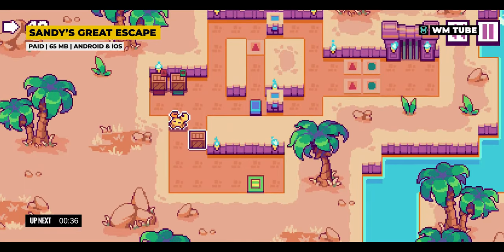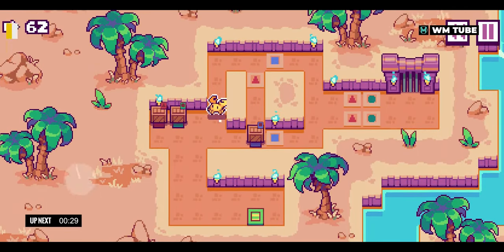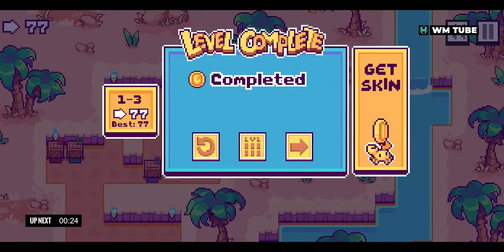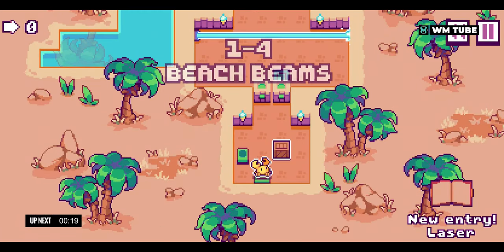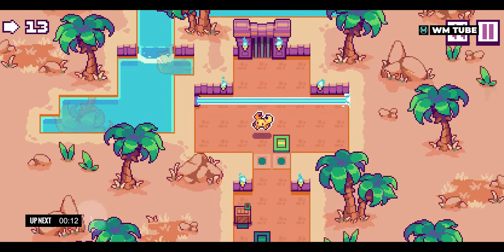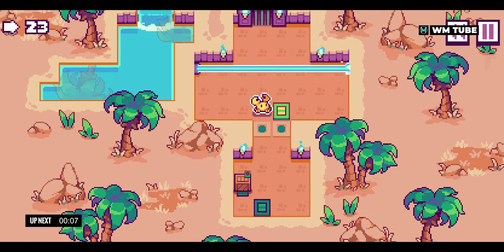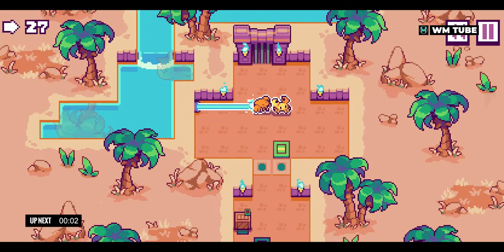Sandy's Great Escape is a delightful pixel art puzzle game featuring nostalgic box-pushing mechanics and a forgiving rewind feature. Players control Sandy, a character who magically respawns upon death and uses their shell to navigate obstacles. With four themed worlds and 100 levels, players are in for hours of entertainment. Perfecting levels earns currency to unlock over 40 unique skins through the Gachapon feature. Accompanied by a nostalgic chiptune soundtrack, the game offers an immersive and enjoyable experience for players of all ages.